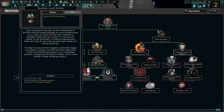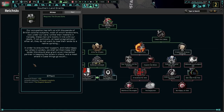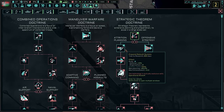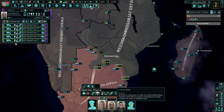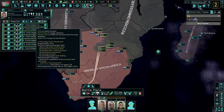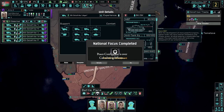How about some southern land grants? Our occupation has left us with thousands of British colonial subjects, most of which are landowners now under our care. Unlike their masters in Canada, these men are mostly in line with our ideals — pragmatically at least, since they do not want to lose their lands to a native uprising. In order to ensure their support, we shall let them keep their lands. This should also grant us an interested partner in keeping the locals in check. I'm going to go with the nutrition planning — nice for more organization and to get less supplies. We have more infantry than anything else.